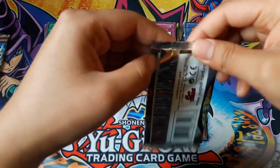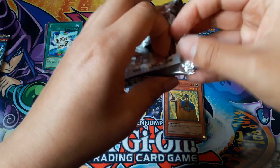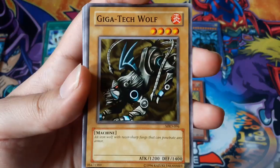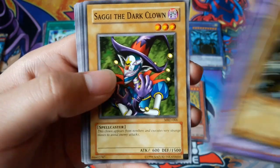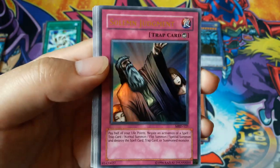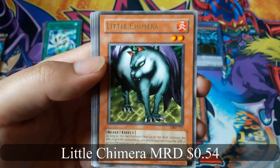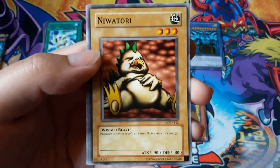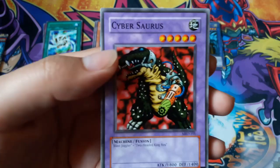Metal Raiders pack. Giga Tick Wolf, Labyrinth Tank, Sagi the Dark Clown — Solemn Judgment for an Ultra Rare, that's awesome! Little Chimera for a rare, Swamp Battle Garden, Niwa Tori, Toma the Angel of Silence, and Cybersaurus.